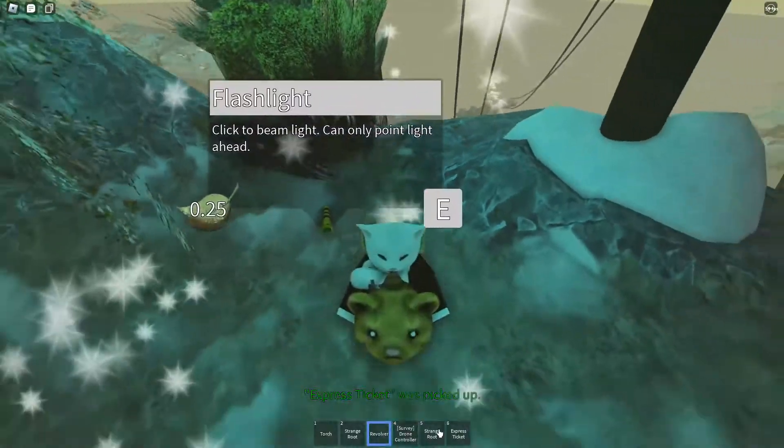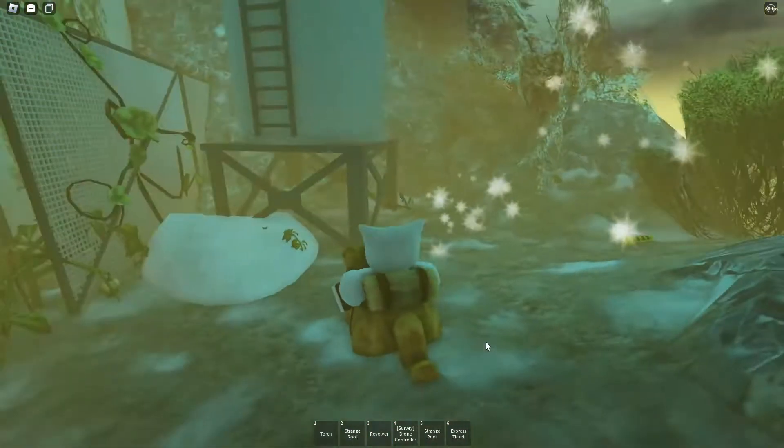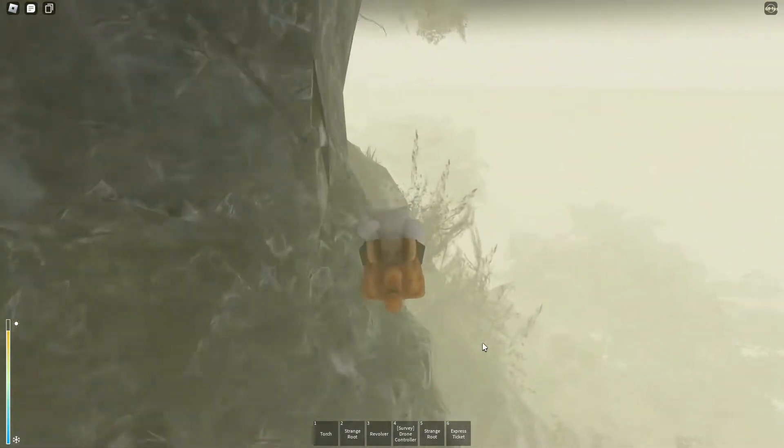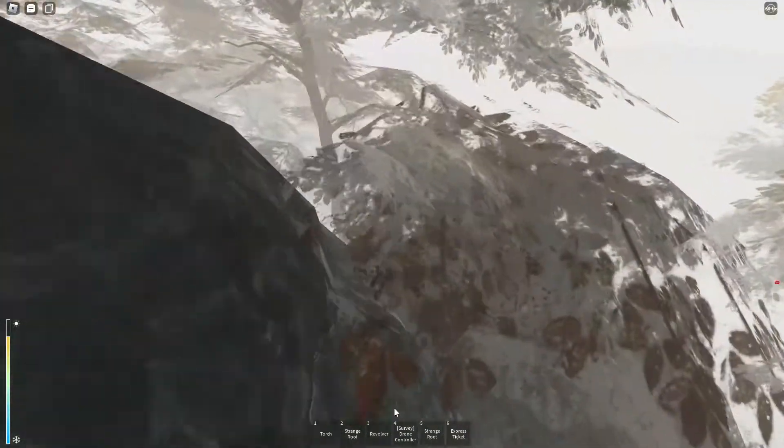Now we have the ticket! See, it's really not that hard to get the ticket. The hard part is avoiding the guards. Power the radio station - then you can see where the guards are going, and it will just make this whole thing a lot easier.